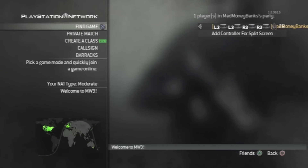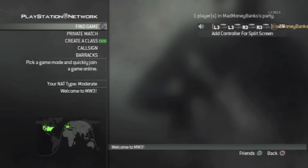Hey, what's up guys, Mad Money Banks here. Right now I'm about to show you how to do that clan tag glitch that everybody's doing with the L3 and R3 symbols on their clan tag. Here's a picture of how it looks like, so check it out. If you want it, listen up because I'm about to tell you how to get it.